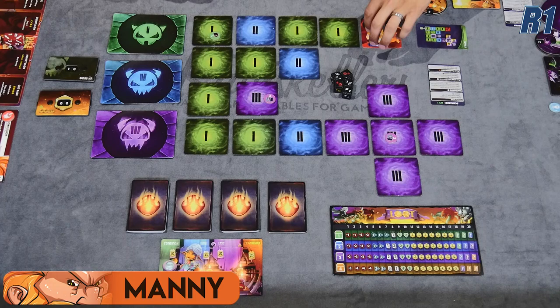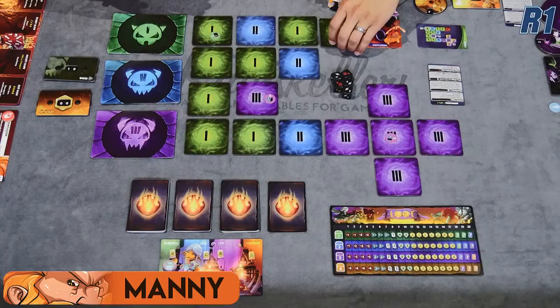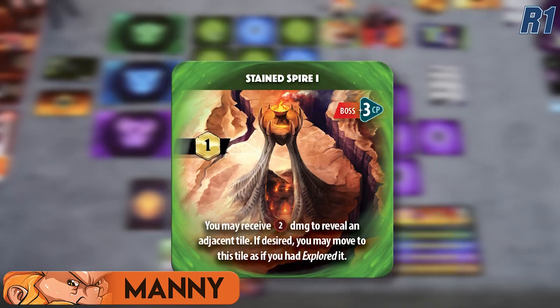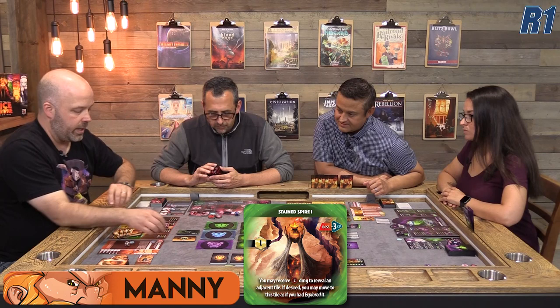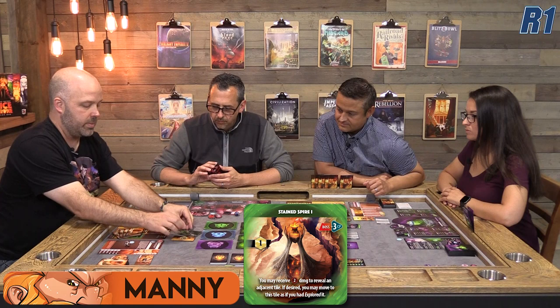Walk us through a turn. I get to go first, and I can move until I hit either an undiscovered environment or a tile where someone is battling a minion — those are the two things that stop me. So I'm going to flip the first tile. The effects apply directly to the person who flips it for the first time. This tile has one gold, so we tick one on our communal gold tracker. The boss gets three CP, so he goes to 13, and that dial is just going to keep ramping up throughout the game.